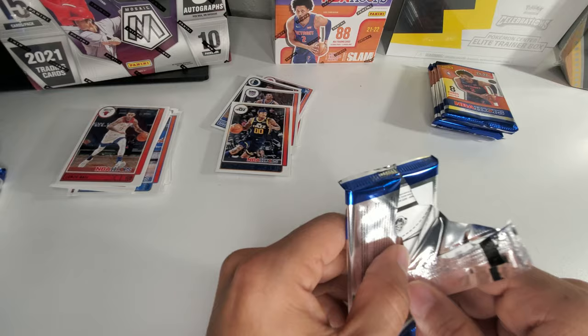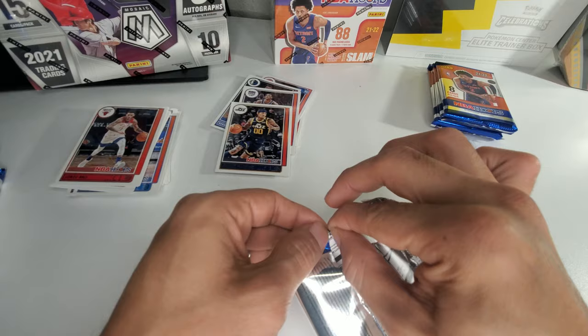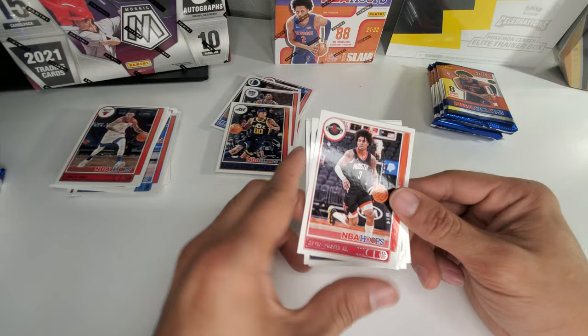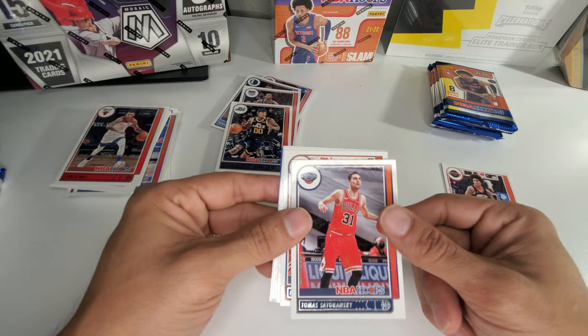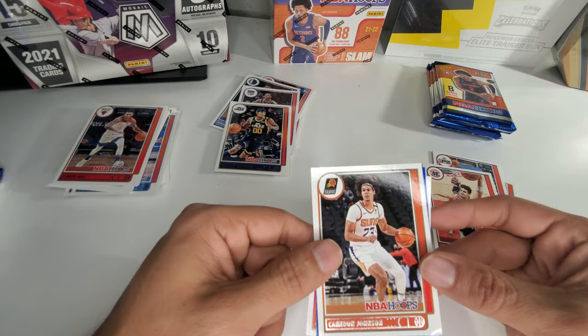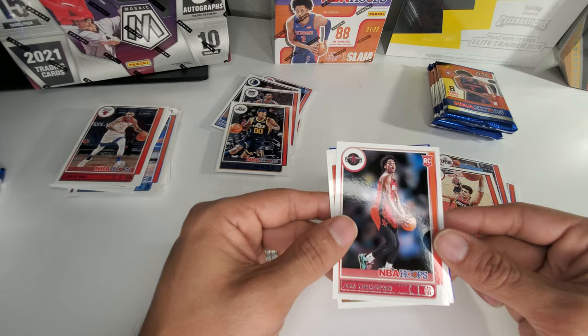When you buy retail you gotta have penny sleeves and binders for them — well you don't have to, but if you're gonna buy it might as well. So there's just a lot more storage to think about. We got Kevin Porter Jr., Thomas Satoransky, Emmanuel Quickley, Luke Kennard, Danny Green, Cameron Johnson. From the back we got Josh Christopher, Ricky, and a Coby White blue parallel.